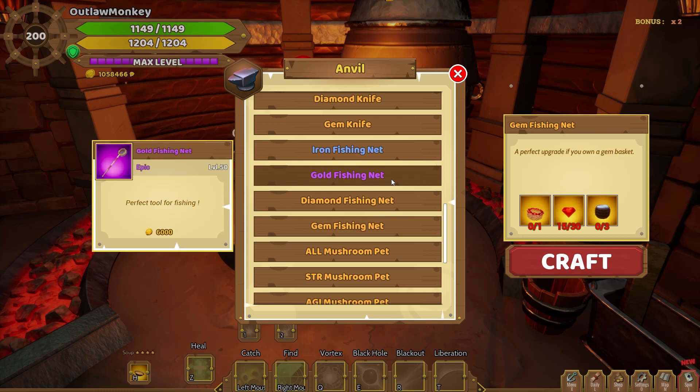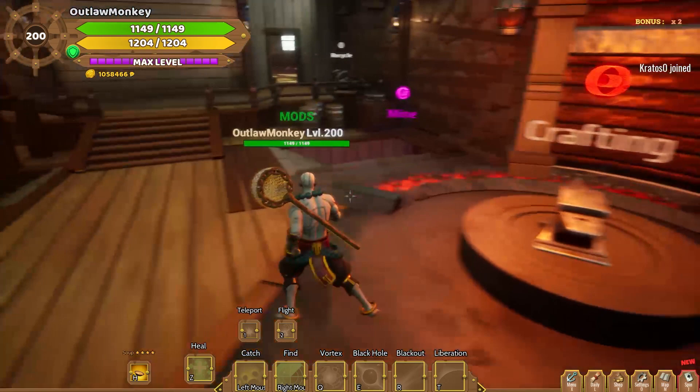At the crafting station, if you scroll down you will find all the different net upgrades. Similar to all the other upgrades, you need the bars for the upgrade and the nets you can fish, which are mostly wood — except for the gem one, which needs gems and magic powder. That's it for the fishing feature, I will see you at the next one.